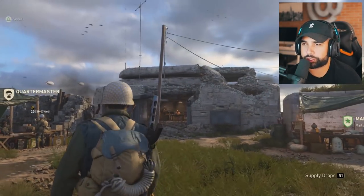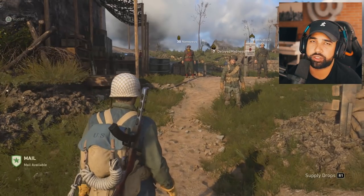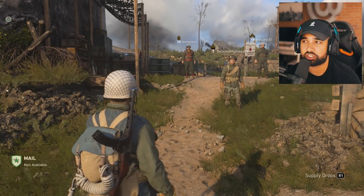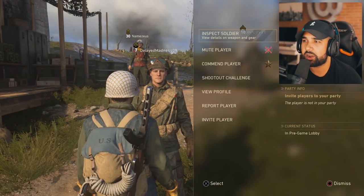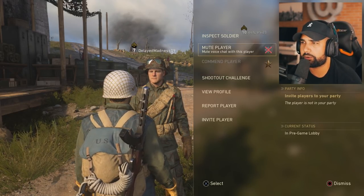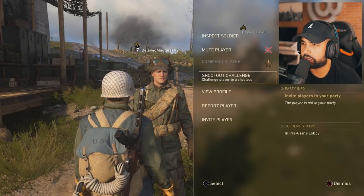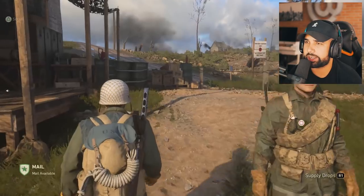One more thing - you might be a little lost when the game tells you to commend a soldier. The way you commend a soldier is you press square on any player that's in headquarters and go to 'commend player.' I was like, how do I commend a soldier? You just press square and that's it. You can also do a shootout challenge and other cool stuff - this is basically how you interact with other players.